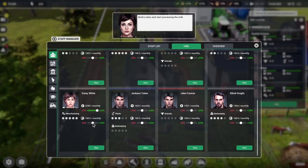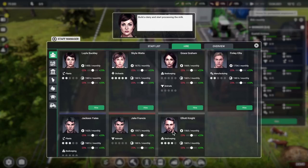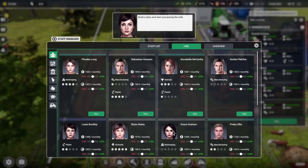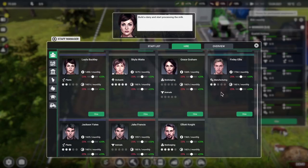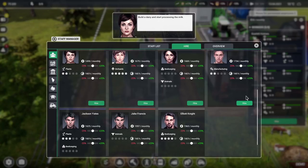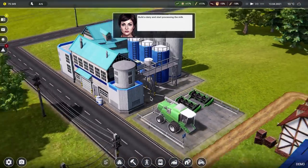Daisy White can work some long hours — into house number two. Anybody else good at manufacturing? There's beekeeping — oh I loved it when we had bees, the honey was really good. They've still got the thing where people say they're good at manufacturing but have no skill in it. Finley Ellis seems the best — we'll get you in, pay you a lot of money. We've got four manufacturing people in.